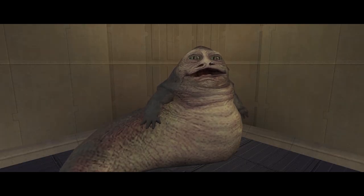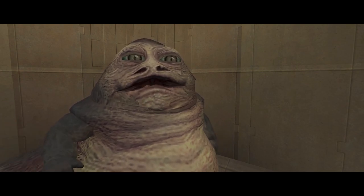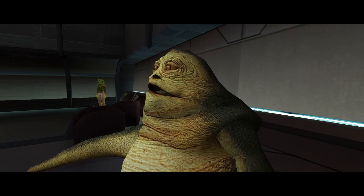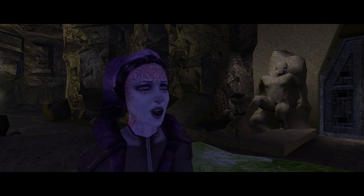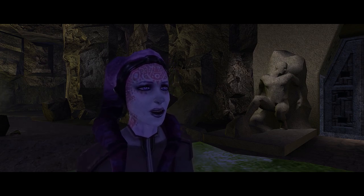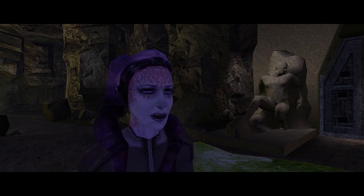Sleheyron was a planet within Hutt control, and within the lore of Star Wars it was widely considered to be second only to Nar Shaddaa in terms of its economic importance to the Hutts. While Sleheyron was often used for the refinement of Tibana gas for the fuel of starships, its core economic pillar was the slave trade. As mentioned by Uthara, she was sold into this slave trade at a young age — the unfortunate fate of a lot of Twi'leks in the Star Wars universe — and she was tortured regularly by her slaver before she ultimately killed him.